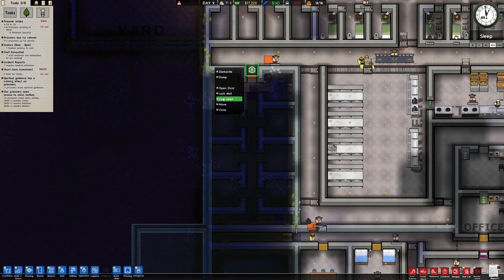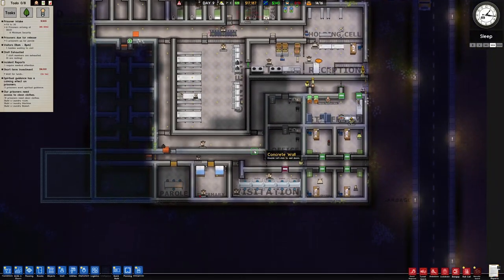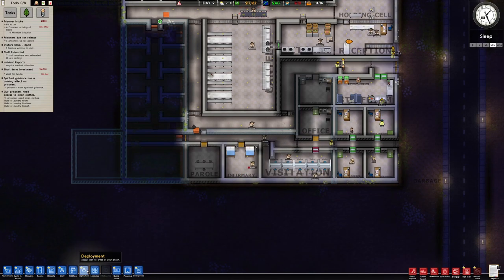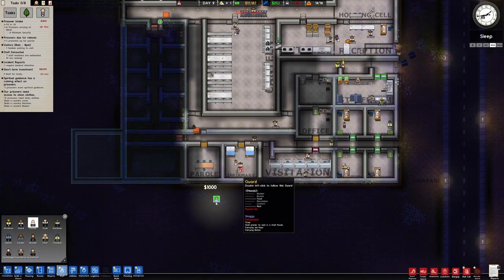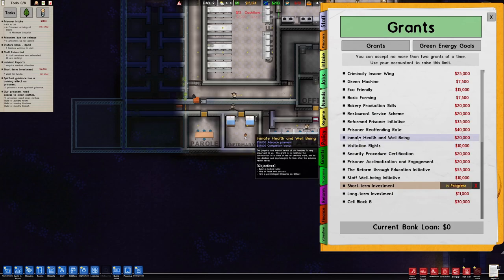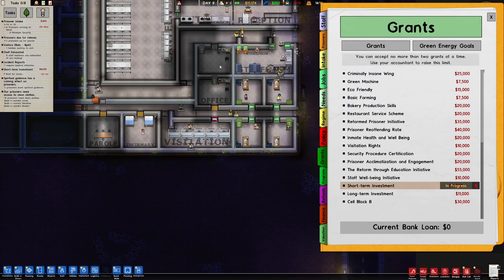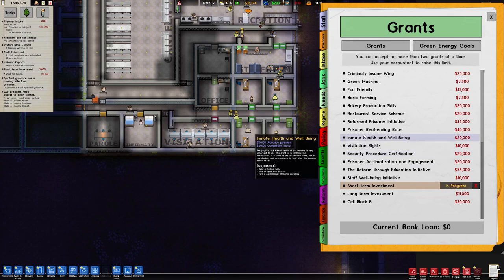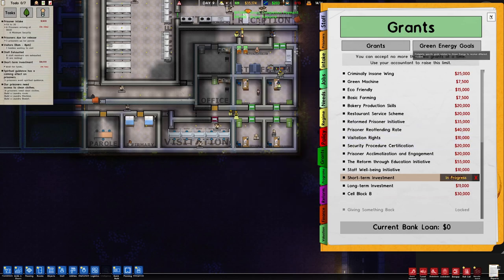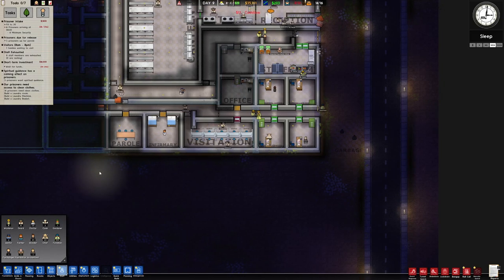We'll put in two because we're going to need two for one of our grants — the inmate health and well-being grant. We also need a psychologist, but we just haven't got one yet. We have the office though. Go ahead and knock that out. Did we meet it? We did get paid. Phew, I was confused there for a second.